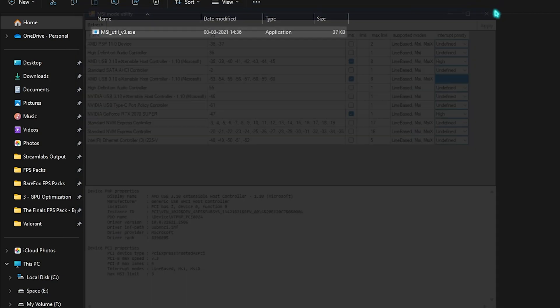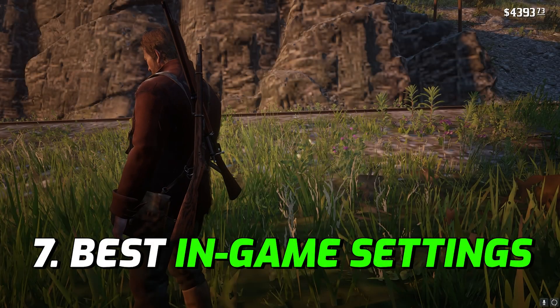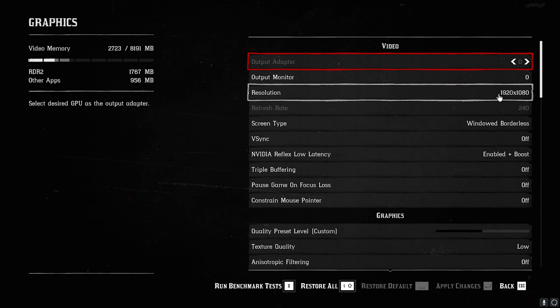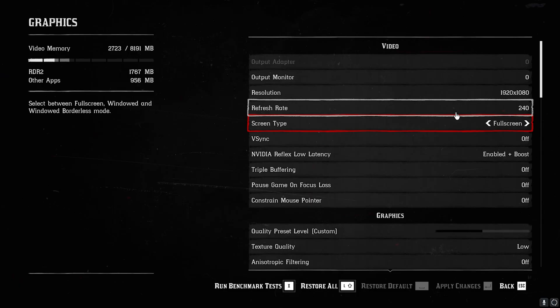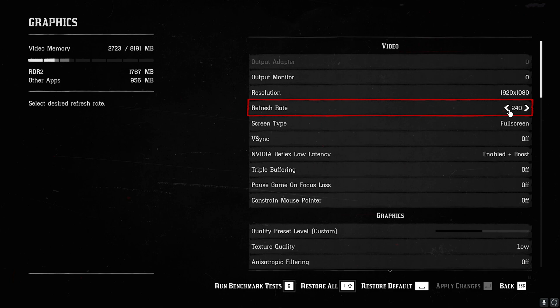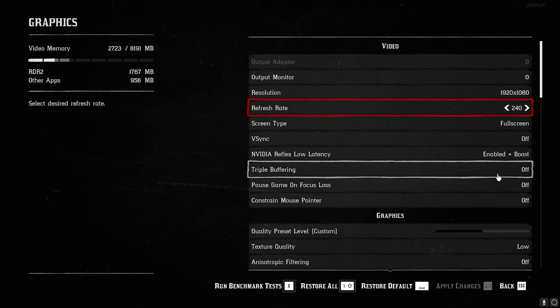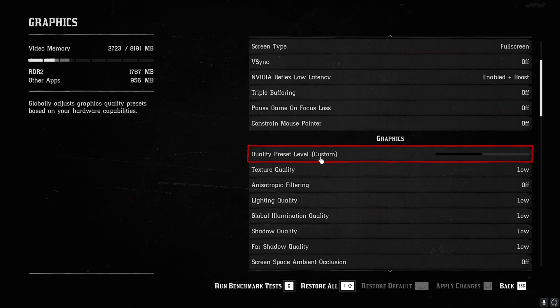Once done, click Apply and close MSI Utility, then hop into your game. Press Escape, go to Settings, then Graphics. Set your output monitor to your native monitor, resolution to your native desktop resolution, and screen type to Full Screen. Apply changes. Set your refresh rate to the highest possible for your monitor. VSync should always be off, Nvidia Reflex Low Latency should be enabled plus boost, and triple buffering should be off.